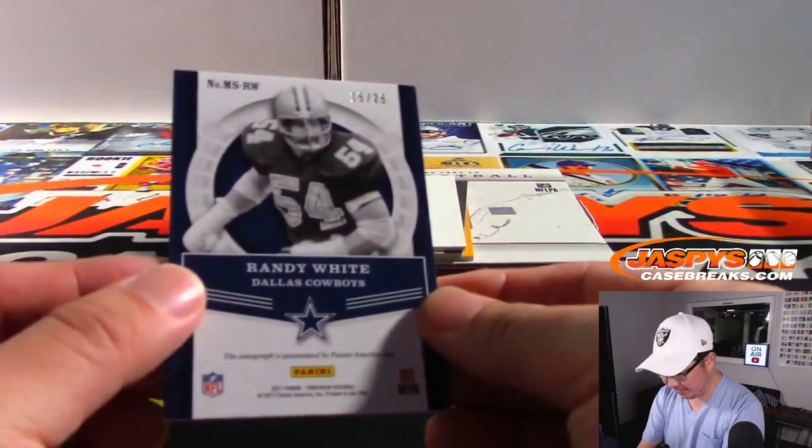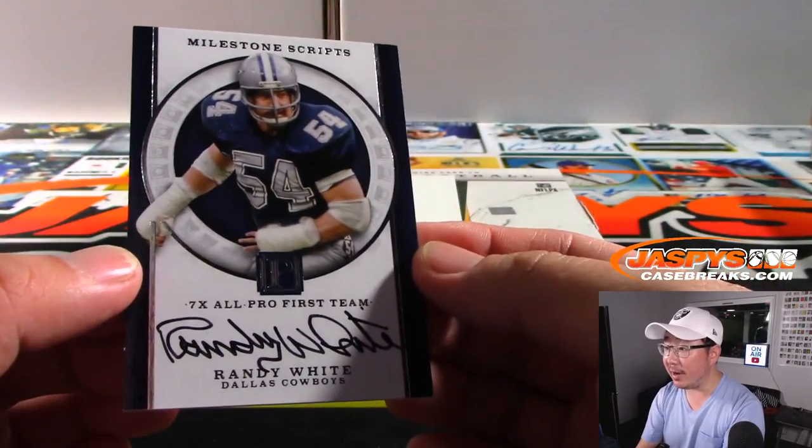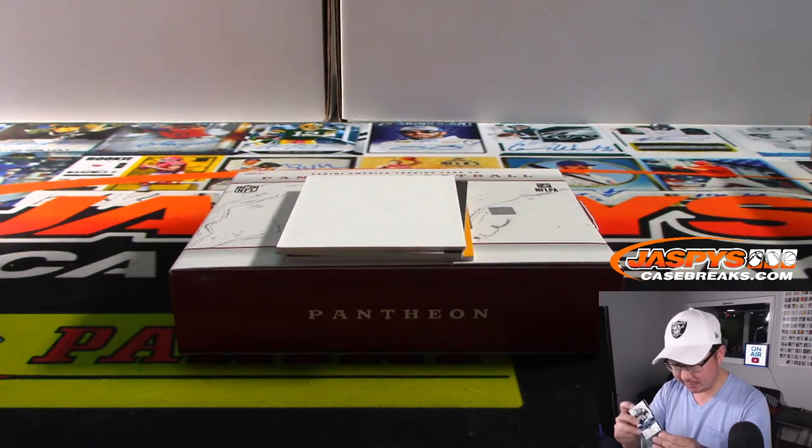Got Randy White, 15 out of 25. That goes to Evan with number five — autograph, seven-time All-Pro first team. Milestone scripts.